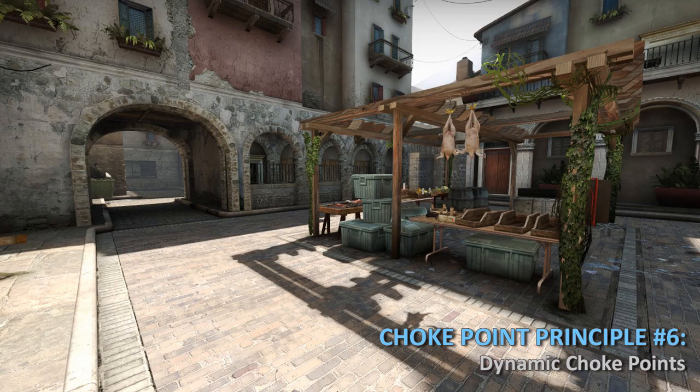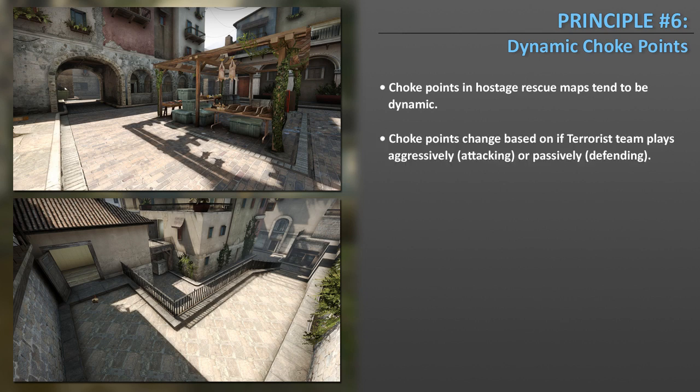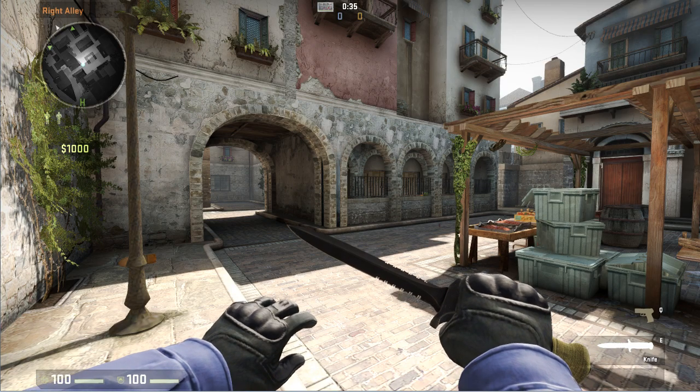Choke point principle number 6: Dynamic choke points. Choke points in hostage rescue maps tend to be dynamic, meaning they change based on whether the attacking team plays aggressively or passively. When designing hostage rescue maps, you need to think about the defending team's strategy and consider two choke points: one if the terrorists stay near the hostages defensively, and another if they rush aggressively toward the CTs. Let me show you an example in Italy.